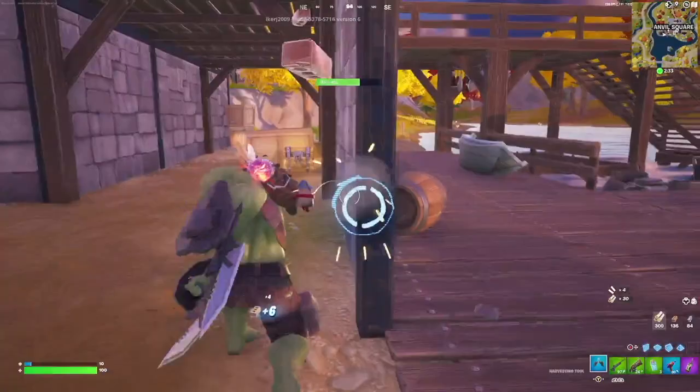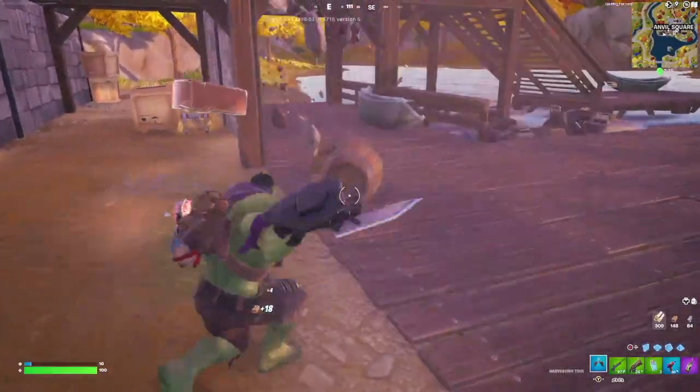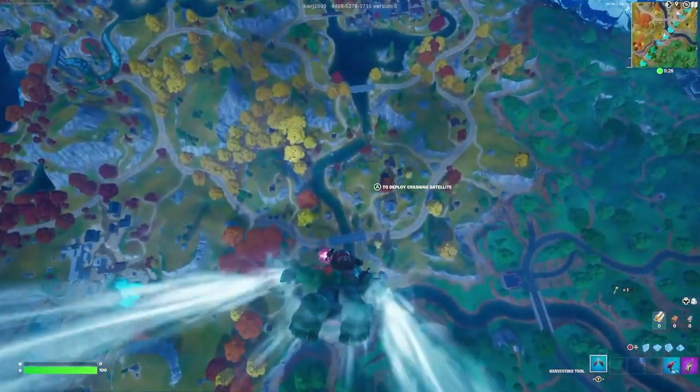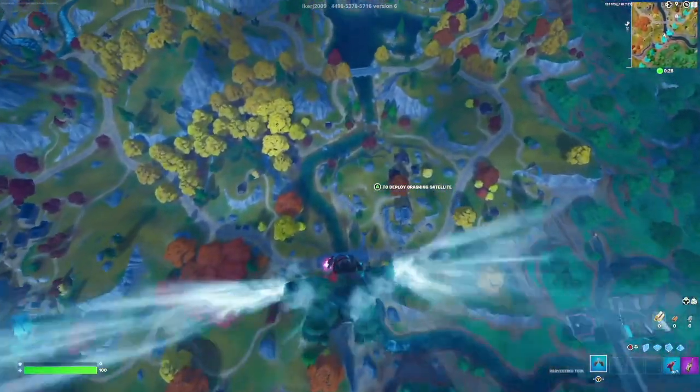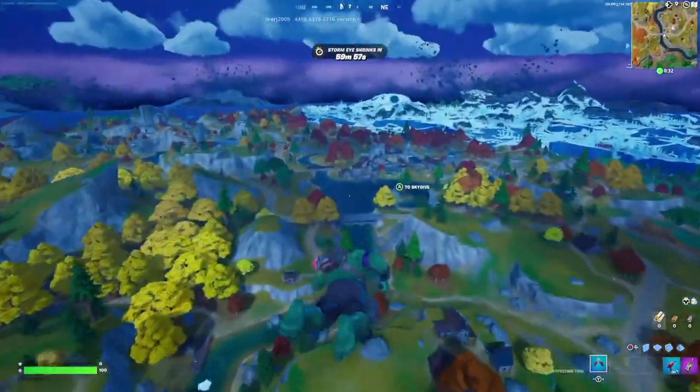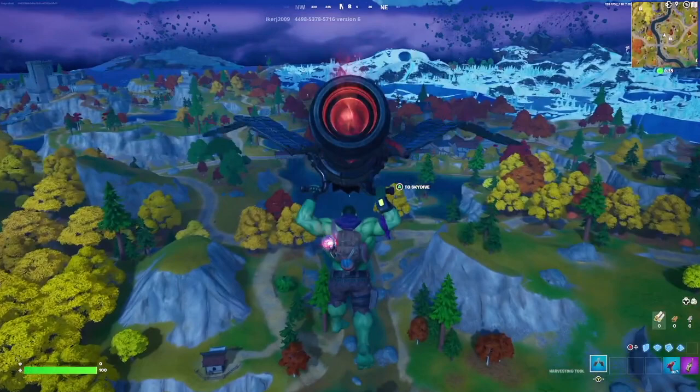For the harvesting tool we're going with the Storm Shoulder Blades — they look very vicious and it's something I could see Hulk actually using. For the contrail we're going with the Spectral Essence, which is very simplistic — just a wind contrail on both hands and feet, and it fits really well. For the glider we're going with the Crashing Satellite.